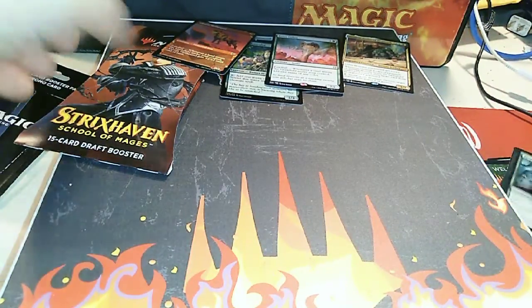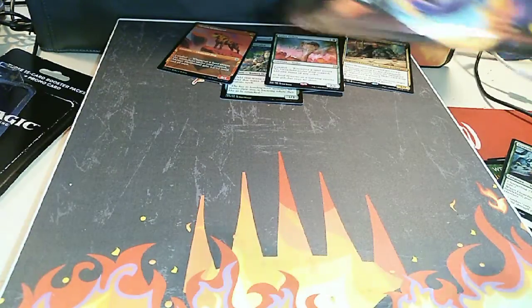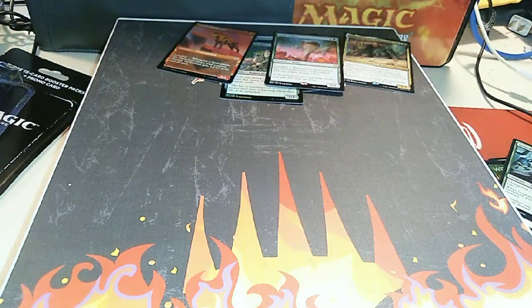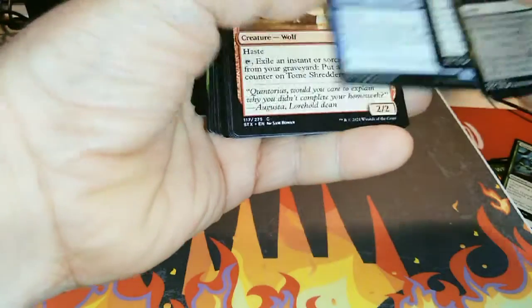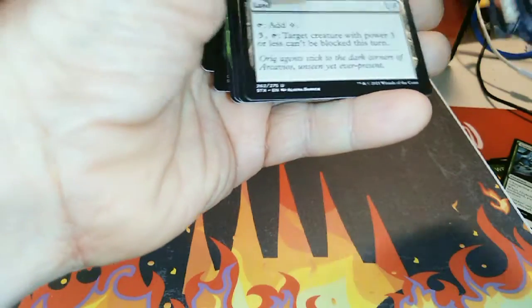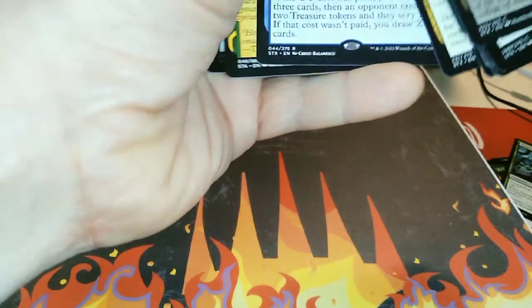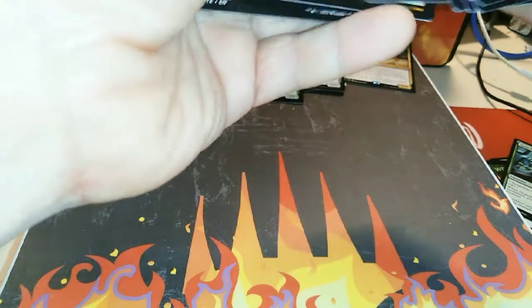Now the last one is Strixhaven. Crystals. Excess Tunnel, Civil Cool Apprentice, Genius Mastery, Adventurous Impulse, and Navus Dissector Foil.